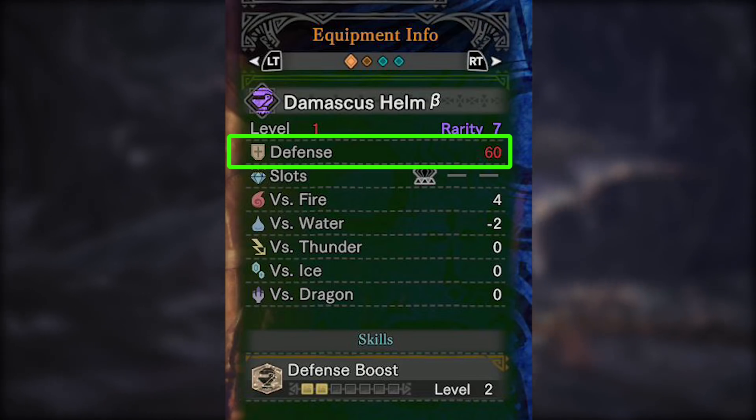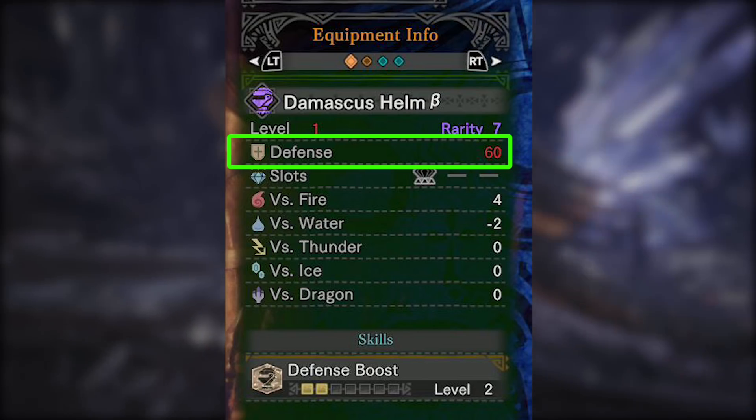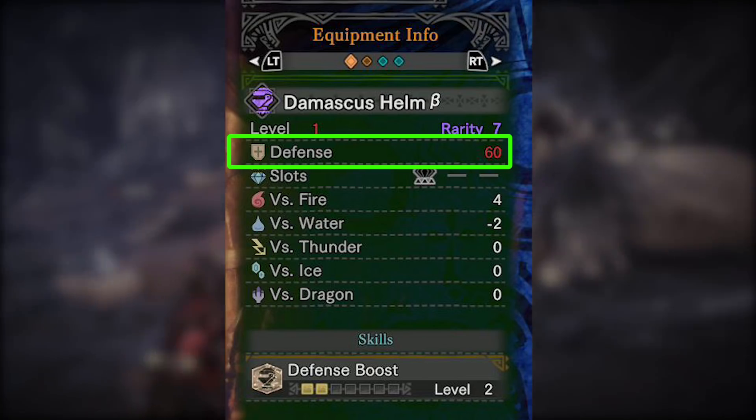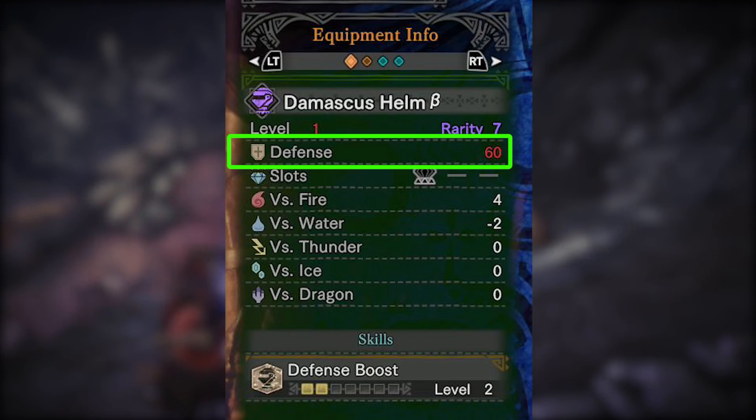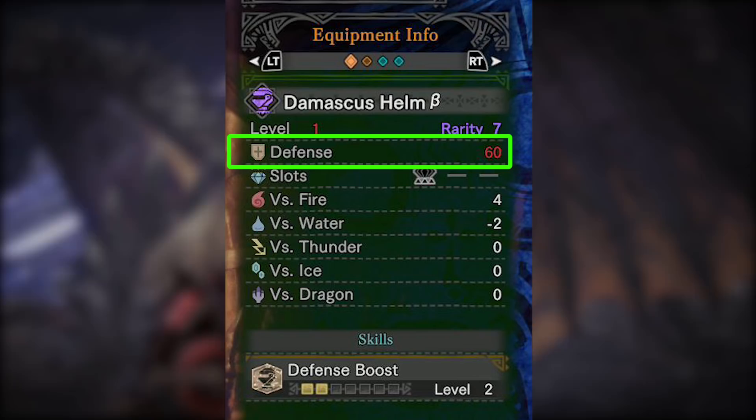That doesn't sound like much until you multiply this by 5. I'm referring to wearing a full set of rarity 7 armor versus a full set of gamma armor. At that point you're really losing 30 defense, which isn't much, but it is a little bit.